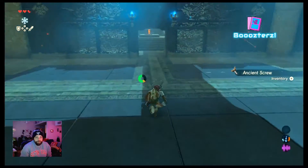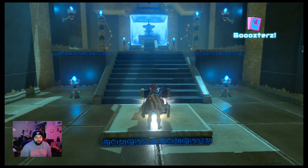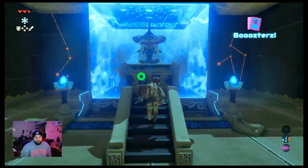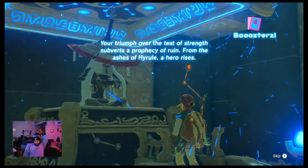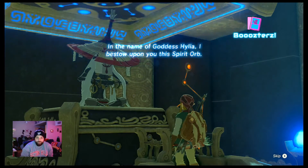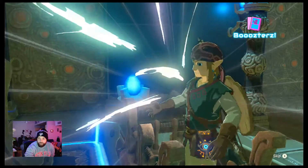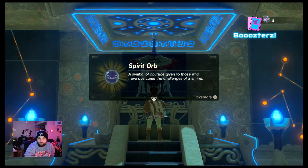Need a lot of those. Is this an ancient core? I hope it's an ancient core. I don't know — it might be too early in the game. Nope. Opal. Spirit Orb! We only need one more.